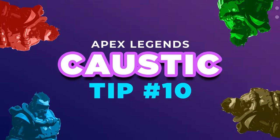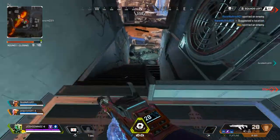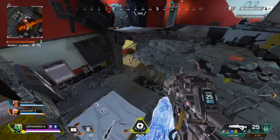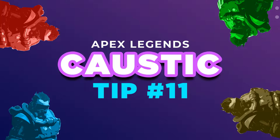Tip number ten is implementing everything learned from tips one through ten in an actual combat scenario. You'll see my traps set off due to enemy movement — disorients them and blocks their routes. They can't go through certain areas because I've blocked every nook and cranny of this building. Here an enemy walks through the bottom floor and sets off traps. I also have protection on the top deck. A Wraith comes in, gets disoriented, and I take them out.